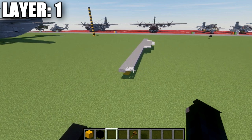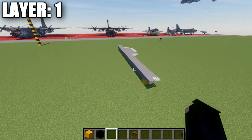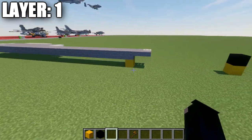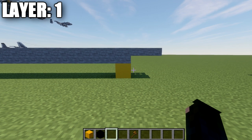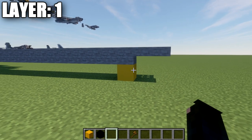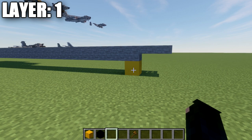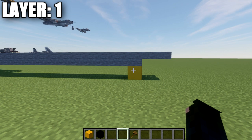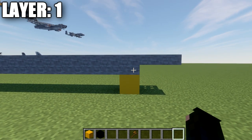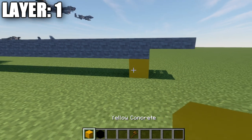Now the first thing to note: if you want to build the landed version, make sure you position this at the correct height off the ground. For the landed version, this first layer should be one block off the ground. The landing gear will be added at the end of the tutorial as a modification to the in-flight version. If you're building it in-flight, build it however high you want.